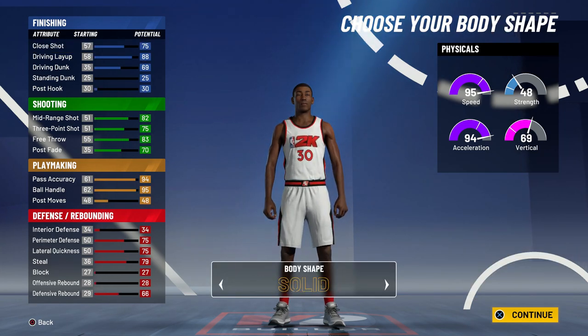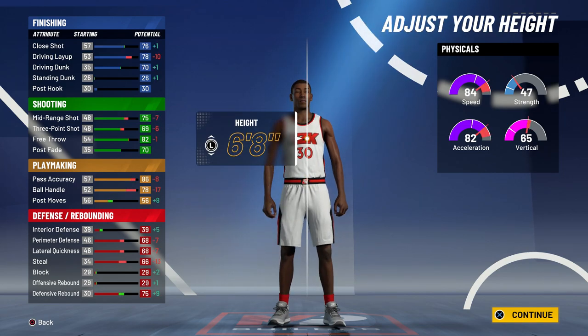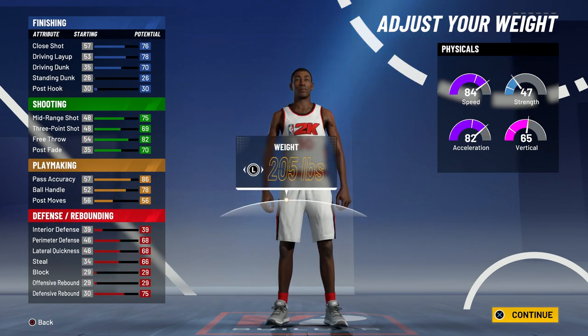For the body type, you can choose solid or compact — I chose compact. For the height, you do want to go with six foot eight. It's going to be fun to use this new six foot eight point guard height feature, and LaMelo Ball is six foot eight, so go six foot eight on that.